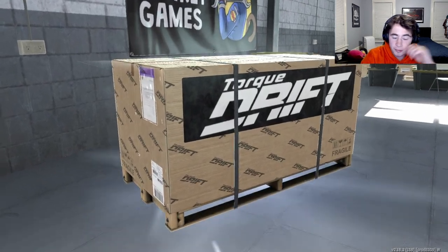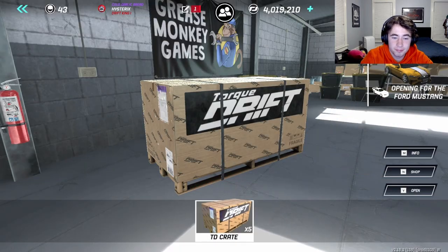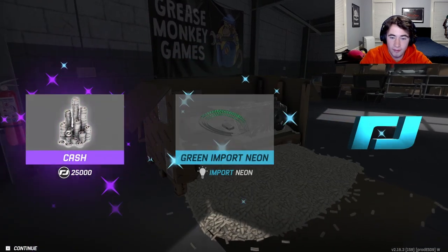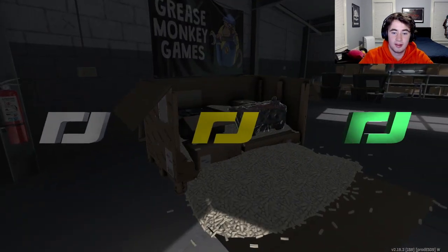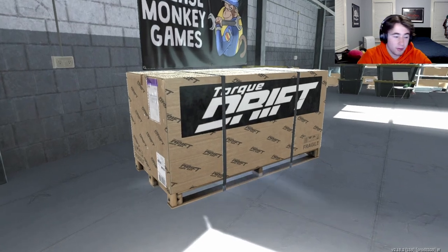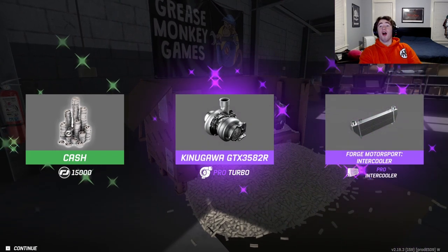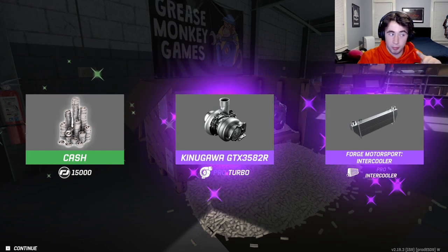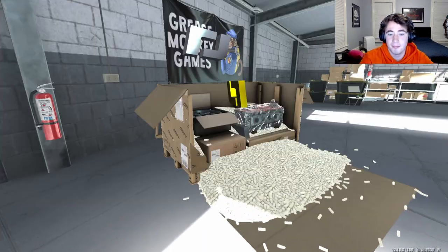Pretty much all we have left to build is the engine bay — we just have to build the motor, that's it. We're gonna have one amazing car. We're past 4,000 in cash too. Two purple crates left. I know I wanted to do a supercharger, but I might do a bear swap or a forced LS1 — stay tuned for that.